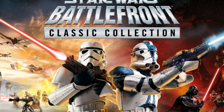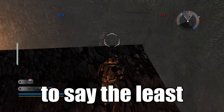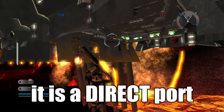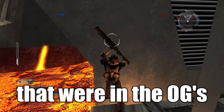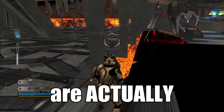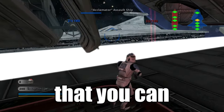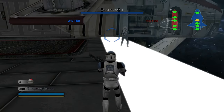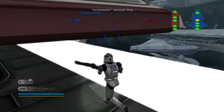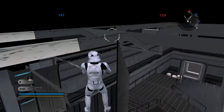The new Star Wars Battlefront Classic Collection has had a very rocky start, to say the least. However, it is a direct port, pretty much, from the original games, meaning that all of the glitches that were in the original two games are actually still available to be done. So I can showcase to you, right here in this video, 10 glitches that you can actually use in online multiplayer. There is one that requires the invincibility cheat to be enabled, but apart from that, everything else can actually be done in multiplayer.